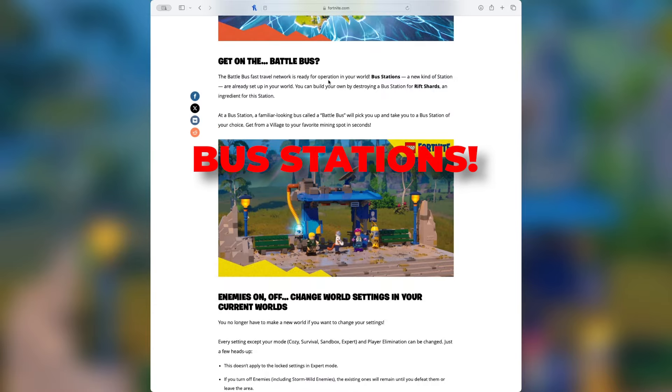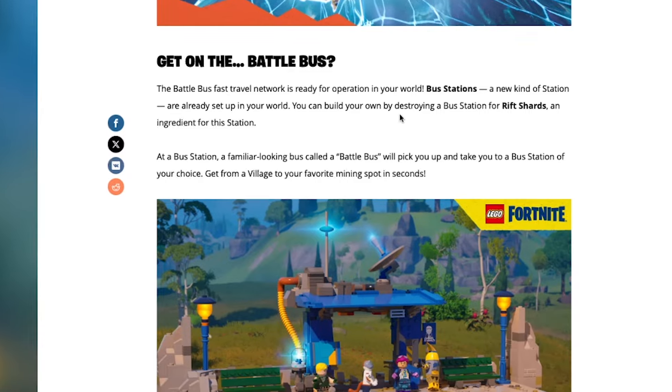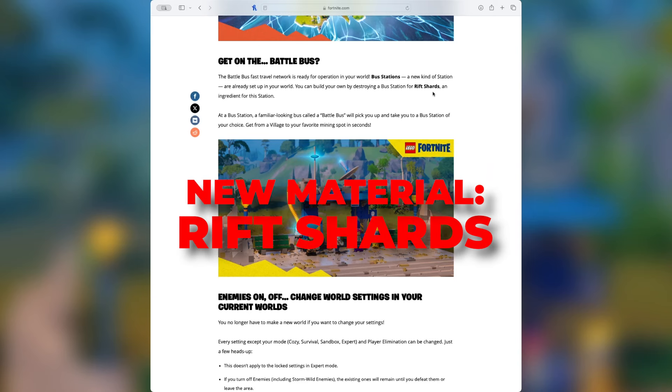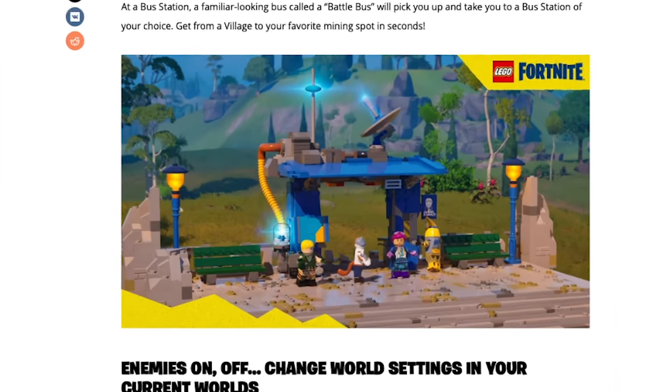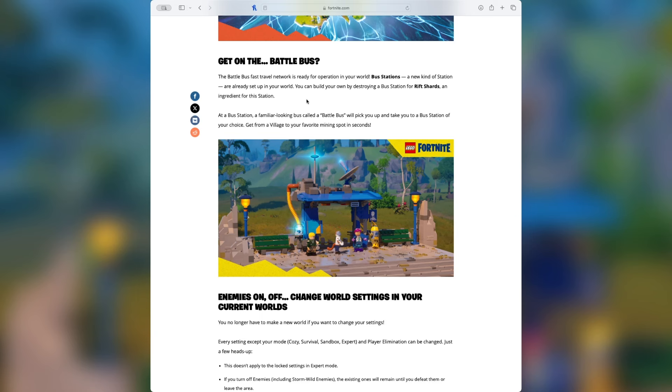The Battle Bus Fast Travel Network is ready for operation in your world. You'll find bus stations already placed in your world after the update, and you can destroy these bus stations for rift shards and then rebuild them elsewhere. The bus stations will allow you to call the Battle Bus to travel to different bus stations, getting you from a village to your favorite mining spot in seconds.